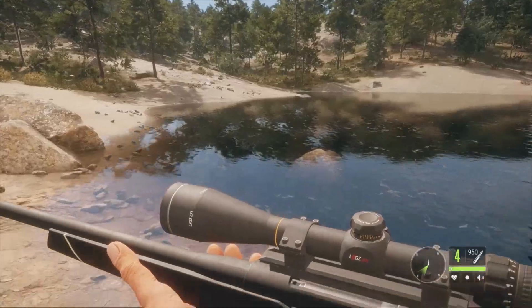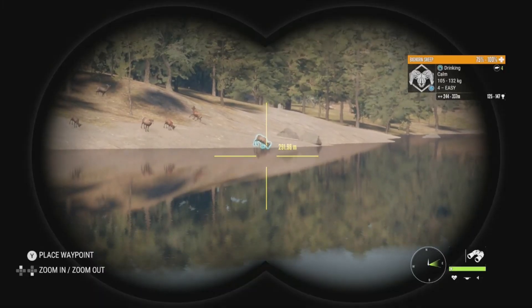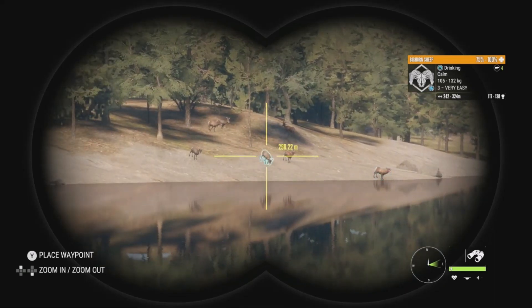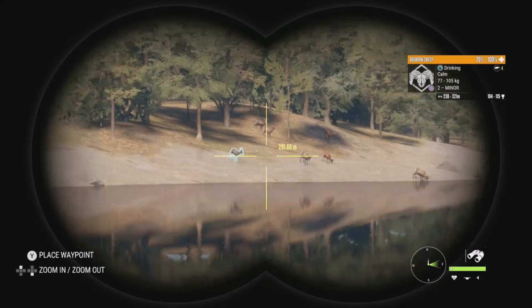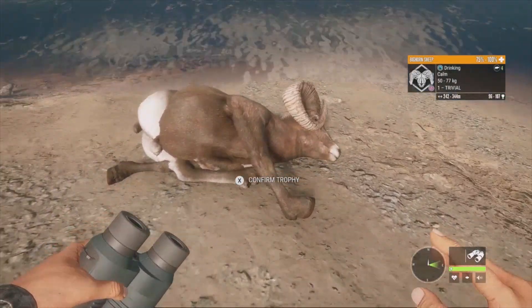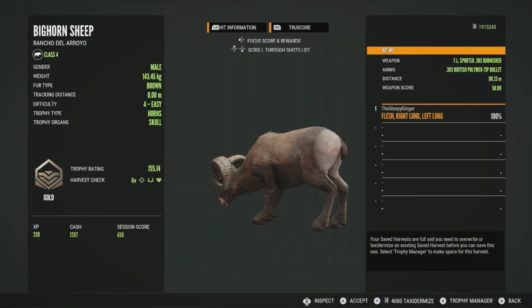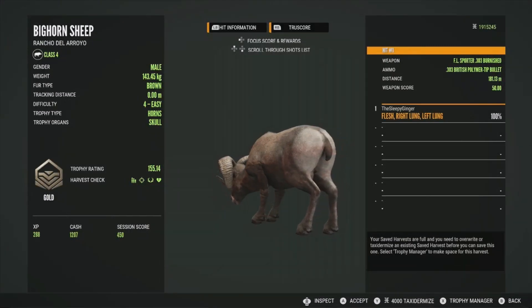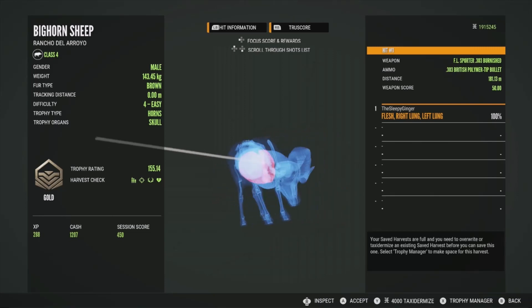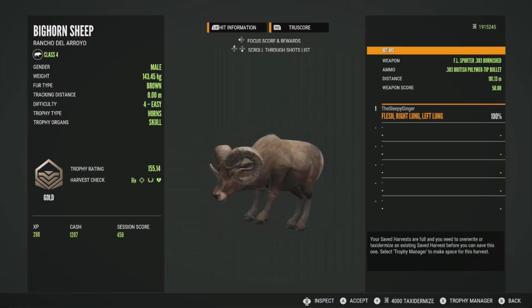There's another herd over here - this level 4 goes 125 to 147, a bit on the smaller side and doesn't even reach max weight potential. There's also a level 3 at 117 to 138. Let's pick up our diamond-potential level 4 - he does have some decent curl, but he'll in fact be a gold at 155.14. Got him in the double lung - a fantastic shot that'll drop them every time. That was at 181 meters.